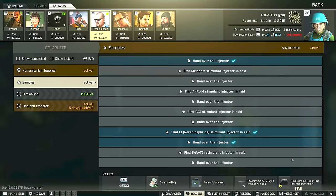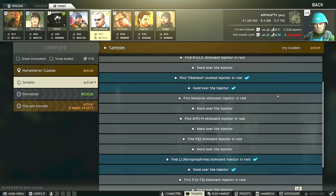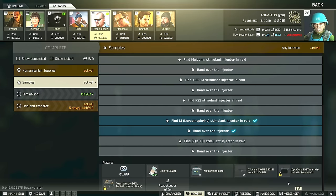And these stims are going to be a Mule, an Obdobos, a Meldonan, an AHF1M, a P22, an L1, and also a 3BTG.